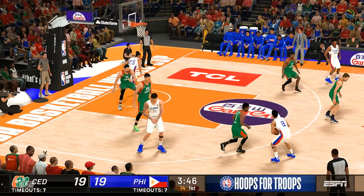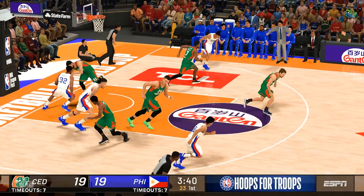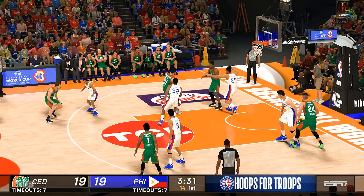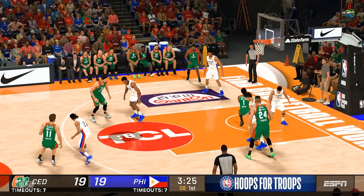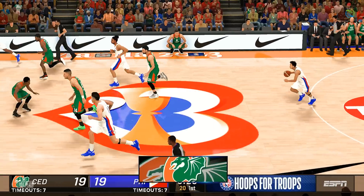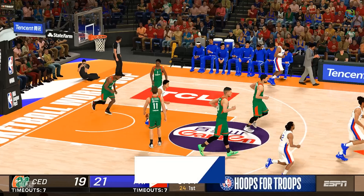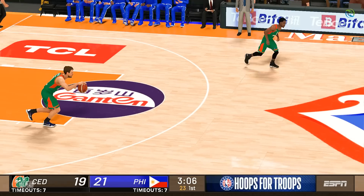Thompson outside from ten feet — tries off the glass, but it's no good. Out to the wing, down low, to the paint. Here's Farrell — it's tipped. The will is there but the execution is lacking; he can't seem to finish plays this quarter. It's Thompson off the drive, banked in off the glass. Thompson's got seven. That's the third bucket in a row from the paint — this defense needs to clog those lanes in the middle.